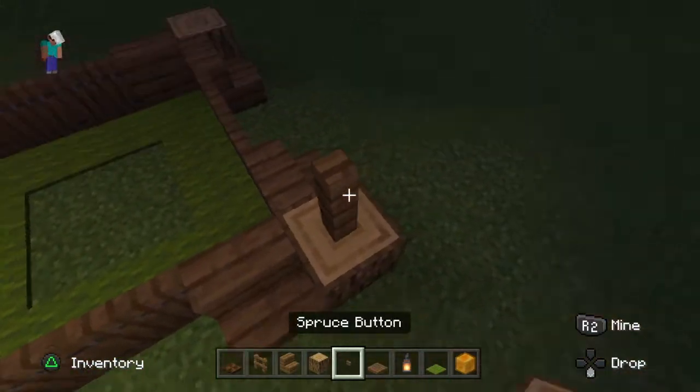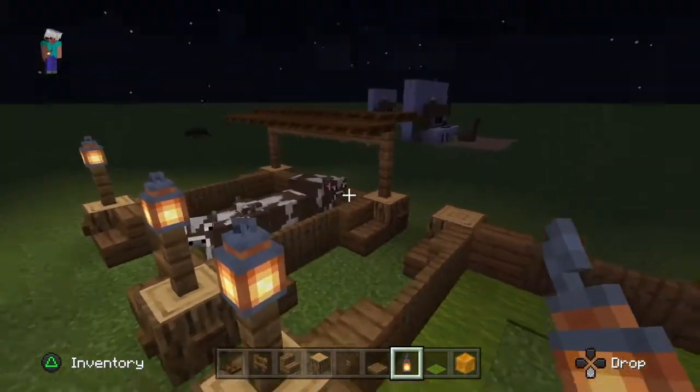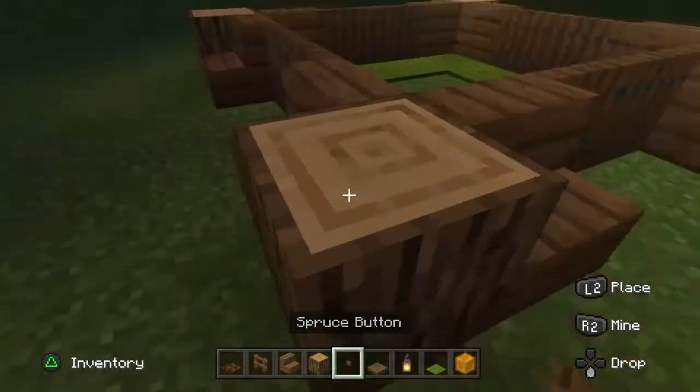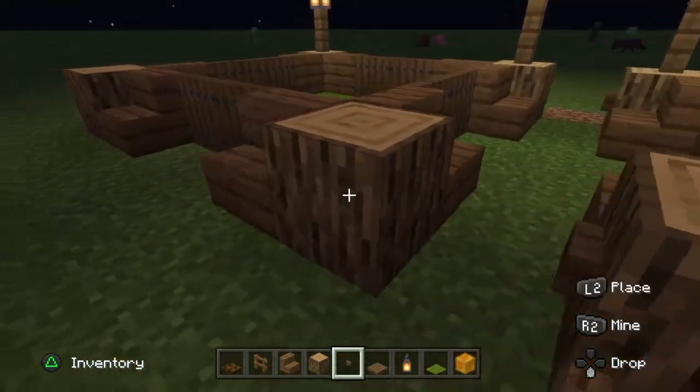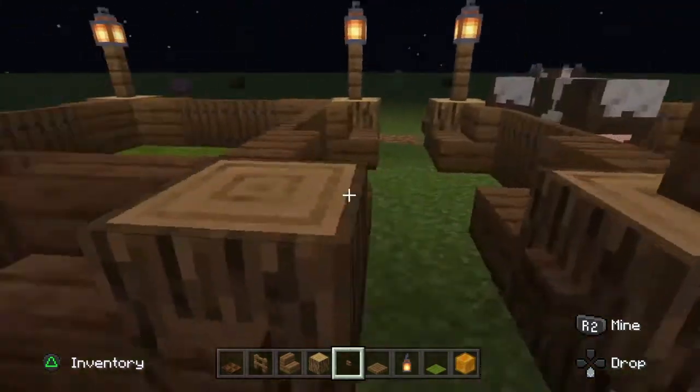Put two fences here on either side, put a lantern on, then get some buttons and put them on either side of this.